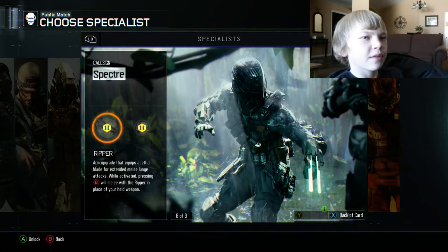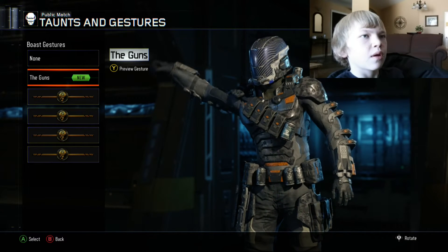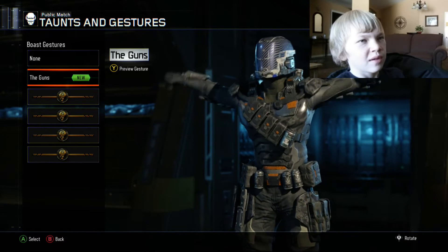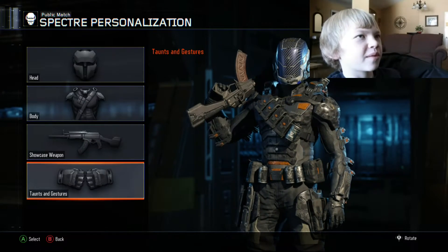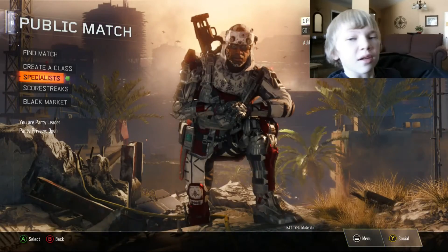And now we got one for Spectre, I believe. Ghost. He doesn't seem like the guy to do that, though, but hey. That'll look cool in a game, but I don't really use Spectre. I'm trying to get Prophet right now. But yeah, let's move over to Zombies real quick.